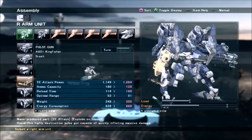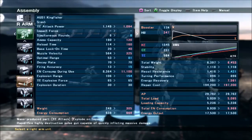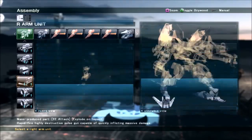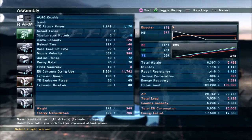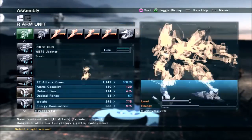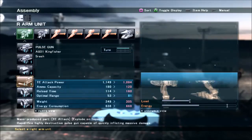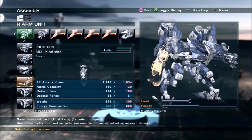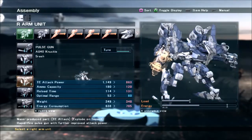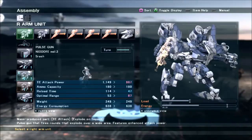The Kingfisher is if you want something slightly more efficient — a little bit slower than the Knuckle but doesn't cost quite as much energy. The Kingfisher costs 11,100 and the Knuckle costs 11,700, so when you're dual wielding them there's going to be another 2,000 energy difference. When you're running a high output generator that can be enough where it's important. By comparison, the Neodori 3 only costs 8,000, making it very efficient for the amount of damage it does.